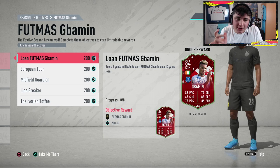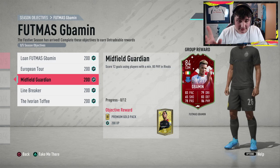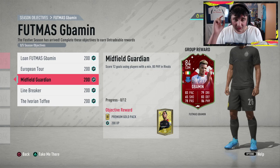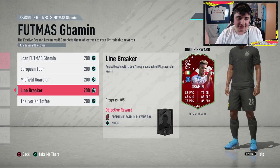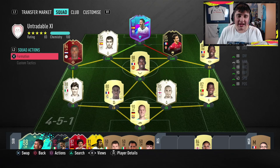It says score eight goals in rivals. Most people will just go into rivals and play some games. Don't do that. What you want to do is build a team that has someone with 80 physical or more, preferably an attacker so you can score with them, and an EPL player and Ivory Coast player. So we need to take that into account - it's a lot of information. You need 80 physical.